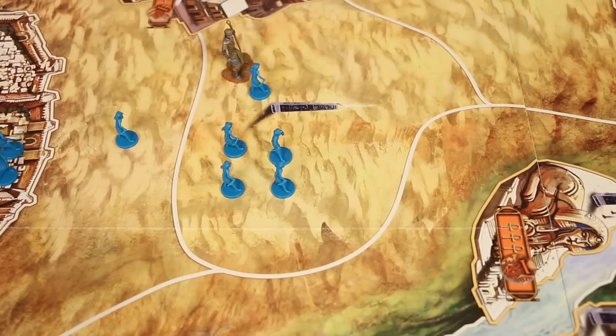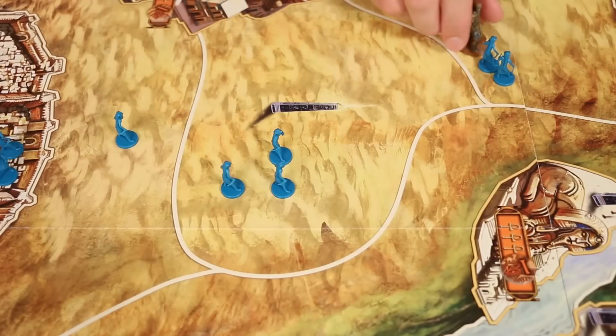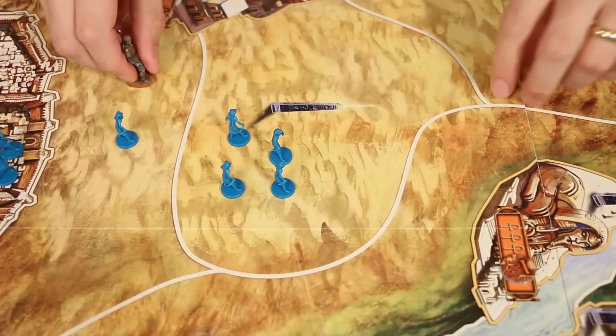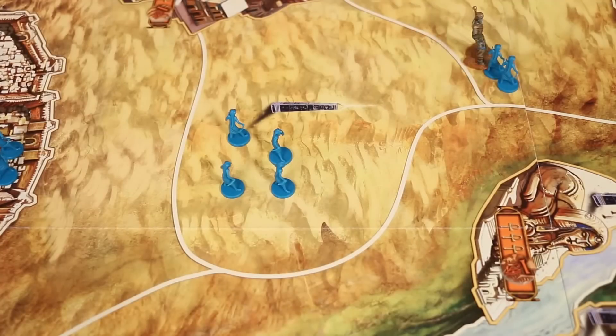So this would mean, if I wanted to end in this space with 2 units and the creature, starting from here I would need to break up my troop and just move this unit and the creature. Now we have only 5 units here, and I could grab one of the units that was in that troop and bring it along. Because remember, you can drop off and pick up units along the path of your movement. Or I can make it really easy and just go this way — 1, 2 — and achieve the same result a little more efficiently.